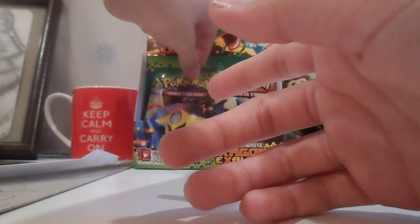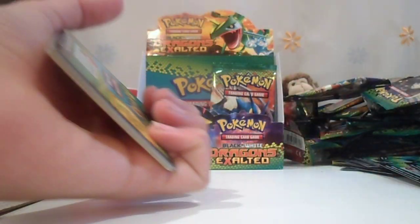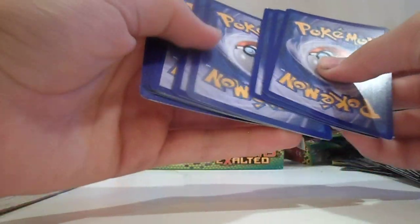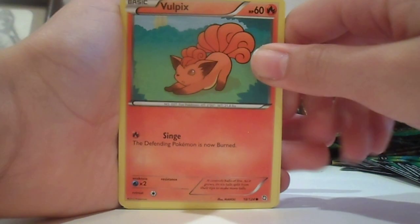I'm thinking about opening an EX Sky Ridge Booster Box because I don't have many E cards — I only have one, it's a Houndour. I was going to open an Acropolis one for the holidays, but they're out of stock and they're really expensive. So if I open a Sky Ridge one, that's going to be for the holidays.